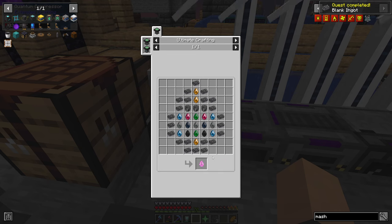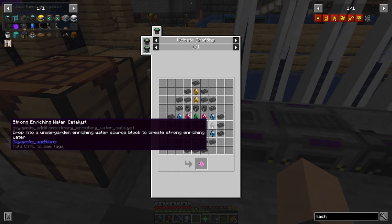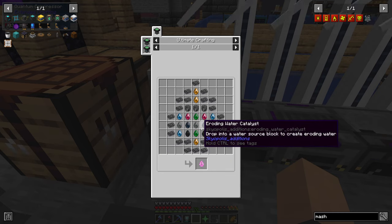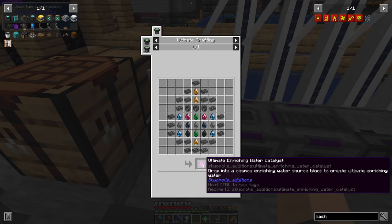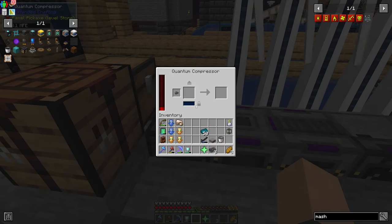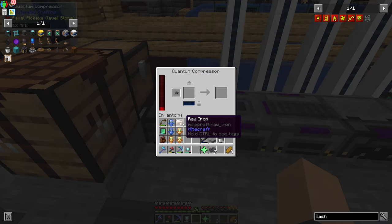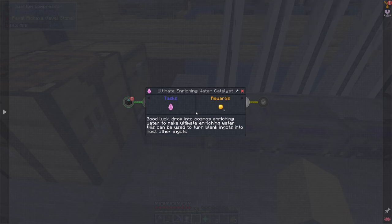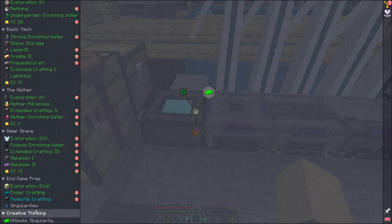Now we need ultimate enriching water, which is a whole lot of blank nuggets and all of the catalysts we've used before. Oh, that's going to take a lot. So I guess that's where I need to get started — I need to go through and make all of those, which is going to be really annoying. But then that's that quest line completed. It looks like we're getting about one quest line completed per episode, so if we get this done today then maybe two more episodes.